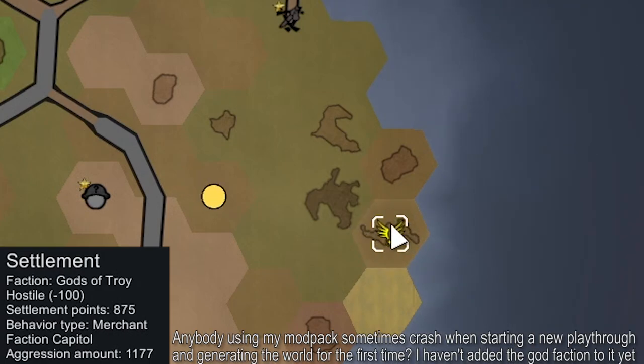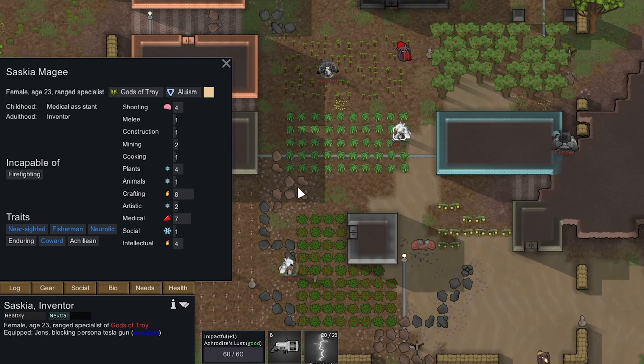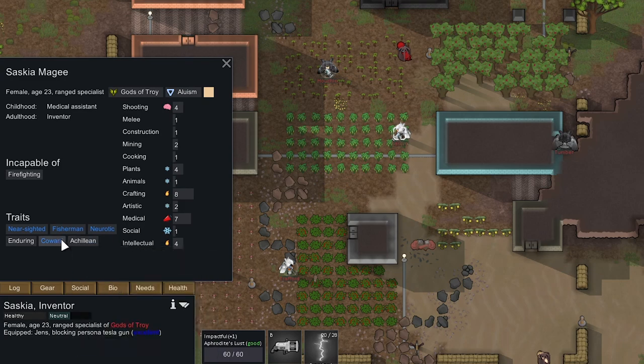I'm not even sure if you're supposed to spawn this faction at the start of the game — my map gen has been messing up a bit. It seems like half the time when I try to generate a map with this God faction it will crash. But here's the God faction. Each of them is supposed to have a God trait, but if they're a caster they will not have a God trait. This guy's Achillian which is a God trait — he wouldn't be bad but he's a coward. Herculean and tough — this is a person we'd want. This could be our carry.